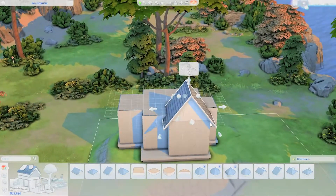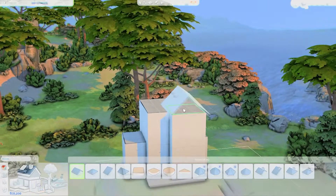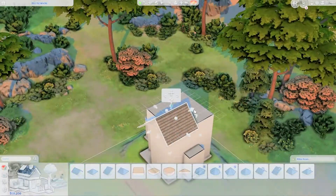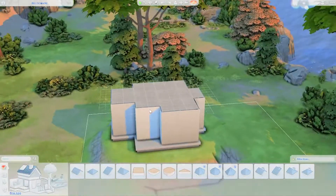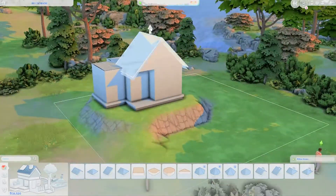Today's build is fitted for one sim and it is on a lot known as Midnowhere. Midnowhere is the lot where I built one of my early builds for this channel, which is the Bell's Cottage. At first I wanted to go for a slopey roof where one of the roofs is extended and bent.